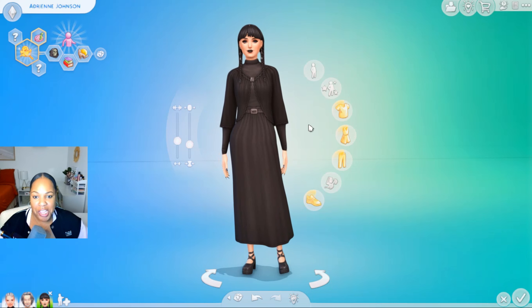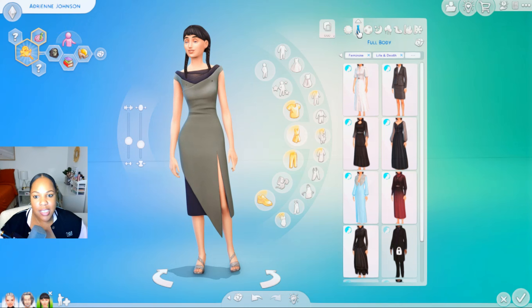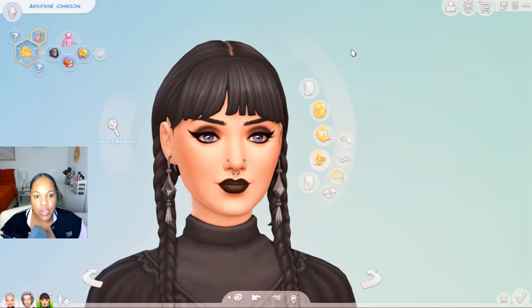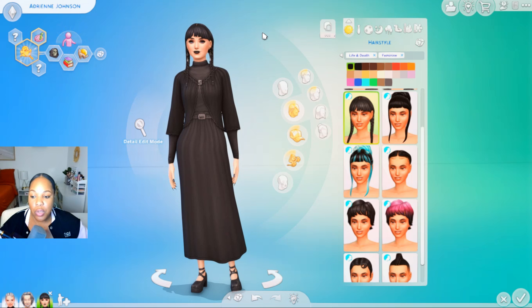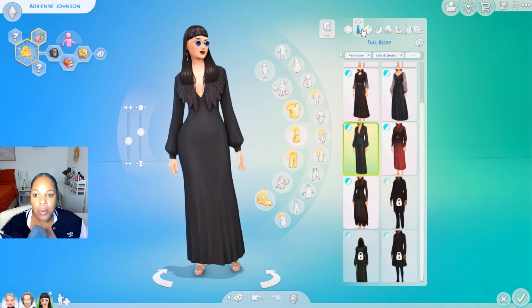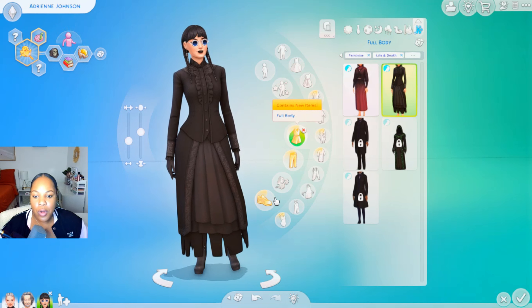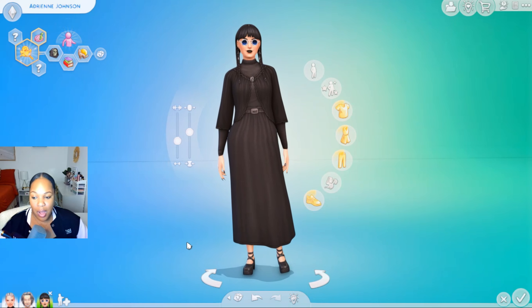We've got her main outfit and I think that fits her perfectly for what she's wanting to do — like be a grim reaper, and she's a loner, all those sorts of things. So I want to go into formal next. I'm going to apply this makeup to all of her looks because I definitely don't want to do that again. And I'm also going to do it for accessories too, so that way she always keeps her nose piercings. So lastly, we have Adrian with all her outfits — formal, athletic, sleep, party, swimwear, hot weather, and cold weather. I love this look and adding the glasses was a nice touch. We're going full out almost goth for this Sim, and I actually love it.